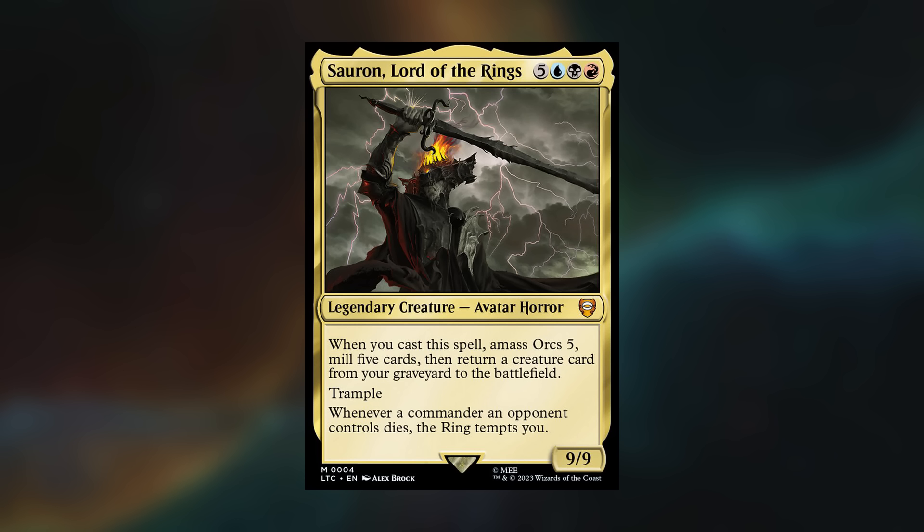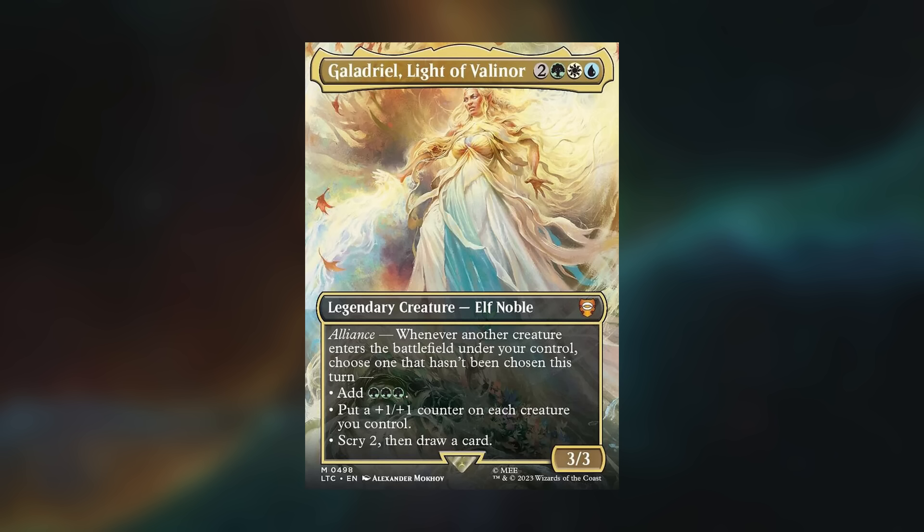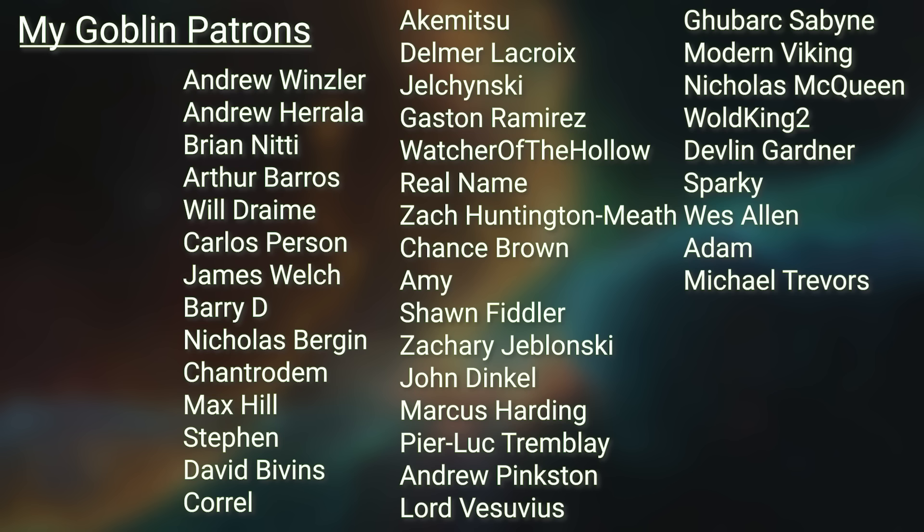I thought the Sauron deck Max had built performed in some of the best capacity I'd seen it, but he also struggled — Toxril really shut down his board state until he stole it, then lost it. Having played with and against Toxril in the same game, I can see how it really warps games. For Felix, it set him back because he wanted to go wide and trigger Galadriel with smaller creatures, meaning Toxril's slime counters constantly fought against him and he just couldn't keep up. Thanks for watching — and remember: you haven't been eliminated yet!